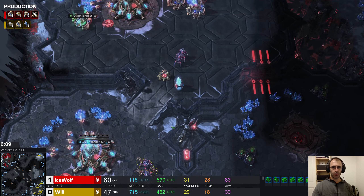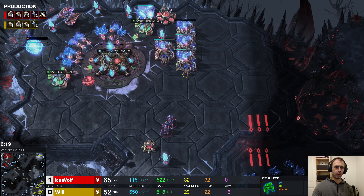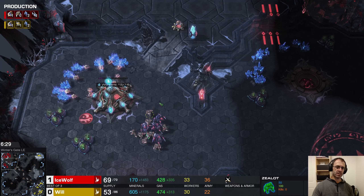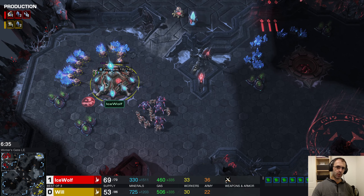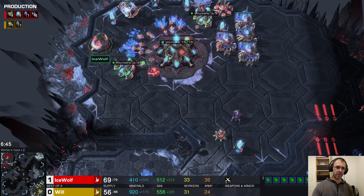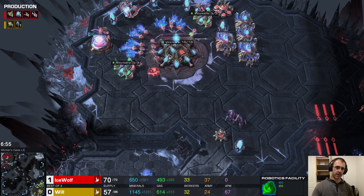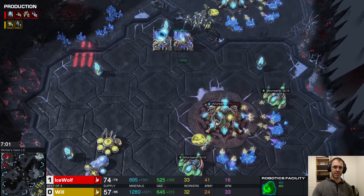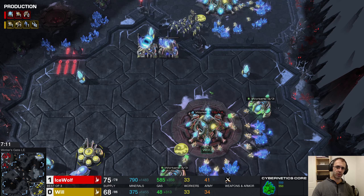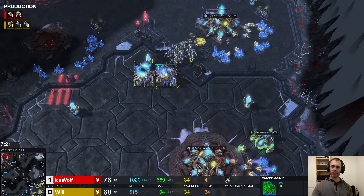This worker's heading out, but based on the direction he's going, he's not going to scout — he's probably going to build a Nexus, maybe right here in the middle of nowhere. So if Ice Wolf waits long enough, Will will indeed catch up, and it looks like he is very politely going to wait for that eventuality. Stalkers are queued up all over the place.